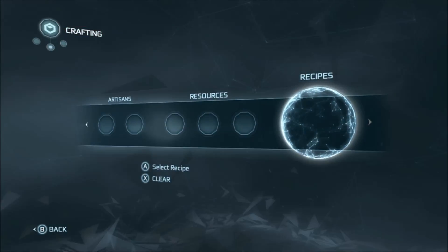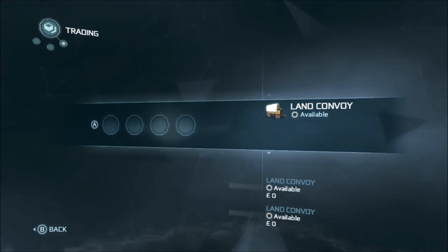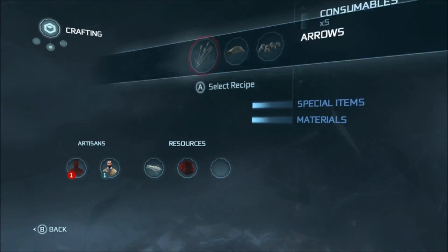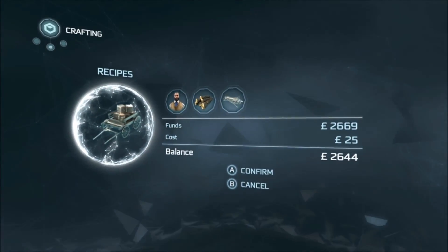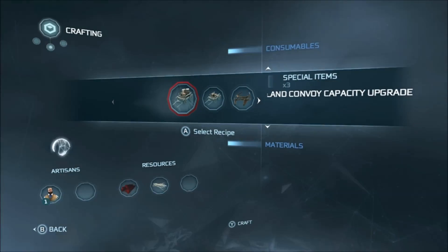Back in crafting, have a look at recipes — it's always worth having a look at recipes. It'll show you who you need — there are four now — and the items that you need to build it and whether or not you've got them. I'm just going to upgrade that one more time, but unfortunately right now I've got no more pine, so I can't upgrade again.